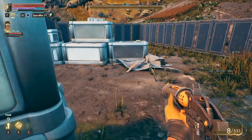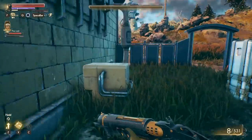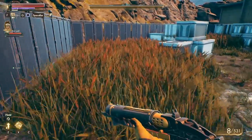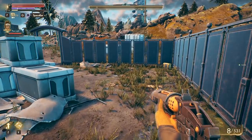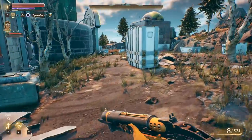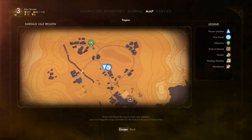Doesn't look like there's much out here. There's a chest right here though. Looks like we're gonna want to sell soon — I think I'm getting overweight. 82 of 110 carry weight. We'll see how things go.